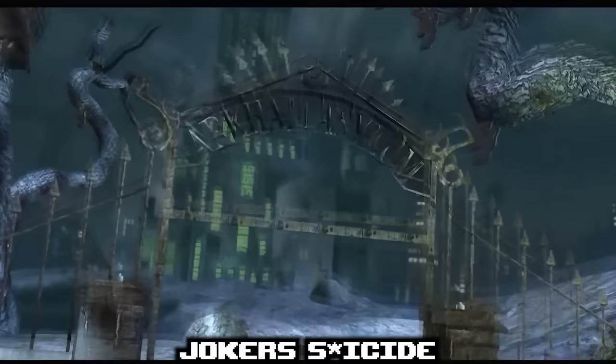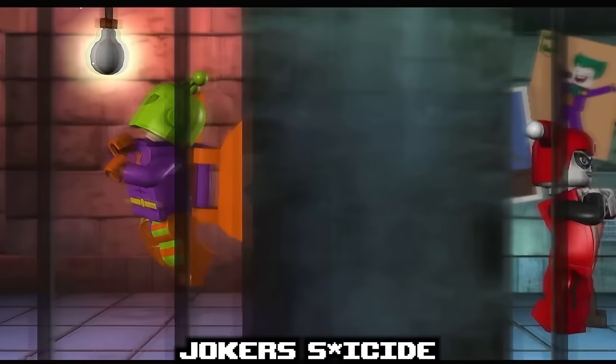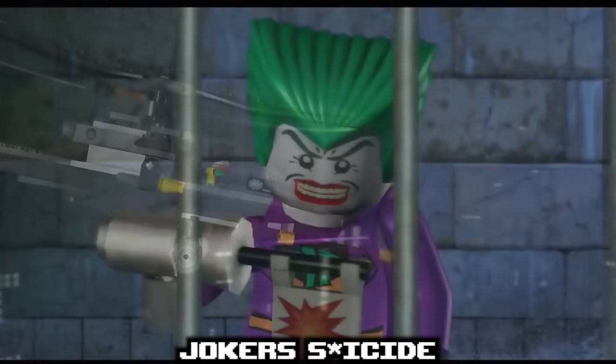In the ending cutscene of LEGO Batman 1, once the Joker is locked back up in Arkham Asylum, something strange happens for a kid's game — the Joker puts a gun to the side of his head and pulls the trigger to reveal a gag banner, alluding to the fact that Joker is making a suicide joke.